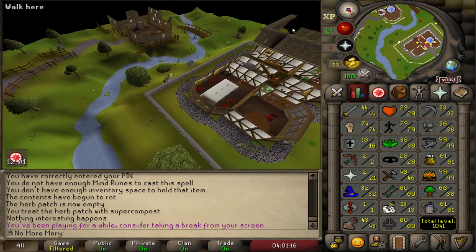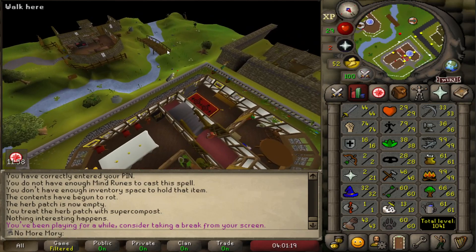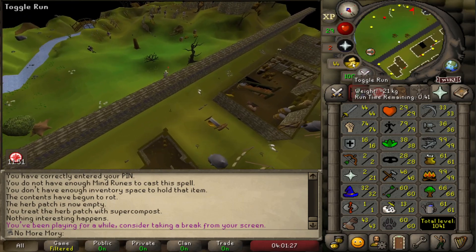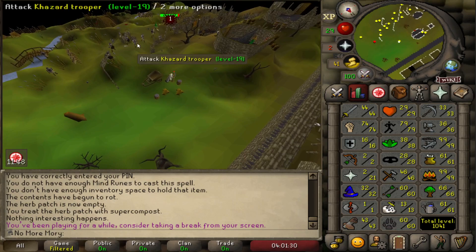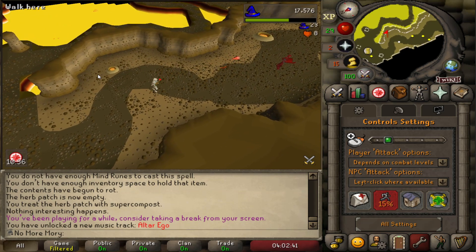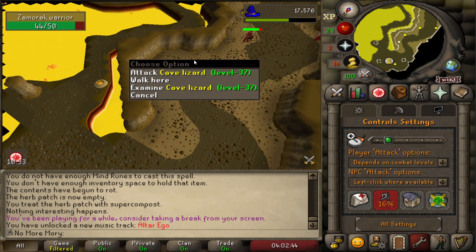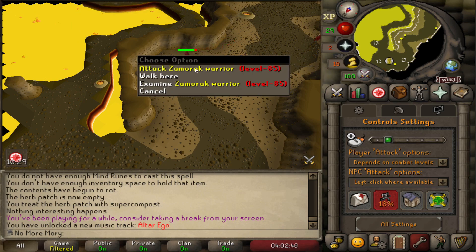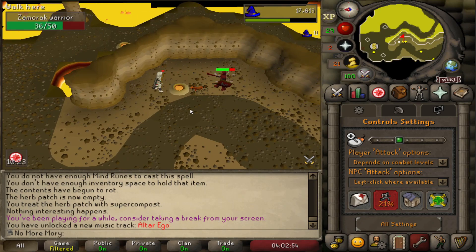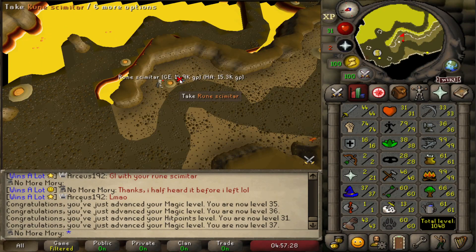It feels so nice to just run around and not be out of energy. I ran from the allotment farm patch to here and still have 50% energy — it feels insane. I wish it was just like this from the start. Our next grind is going to be the Rune Scimitar. These Zamorak Warriors drop it at a 1 in 50 rate. If we walk behind this vent, we're able to safe spot them. They have very low Magic defense, so 45 KC later, we pick up the Rune Scimitar.